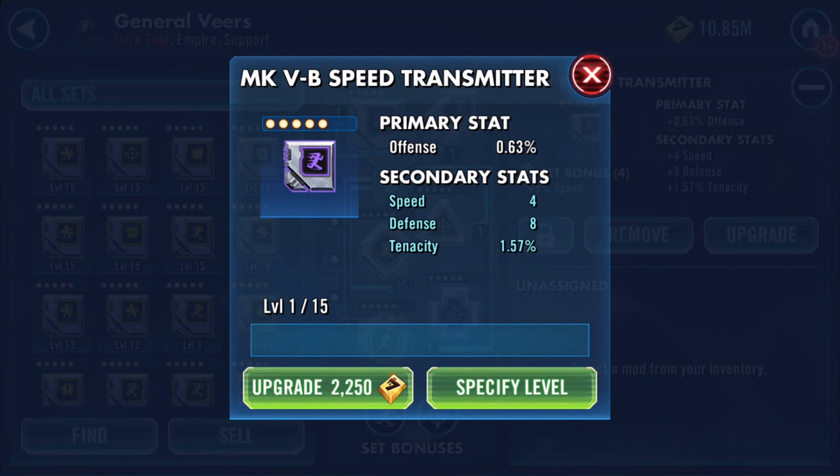This one here I've just come across — it's a speed transmitter, which means the primary stat is always going to be offense. It's 5-dot, which means the primary stat is going to increase to 5.88%. That's the maximum for that. Every transmitter is offense, whereas the one below it is defense — yin yang.